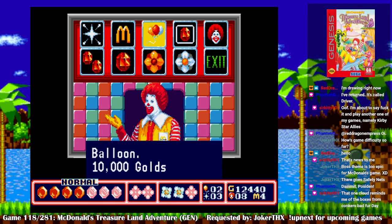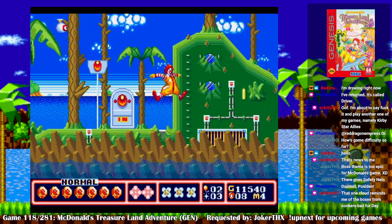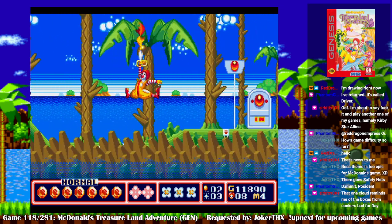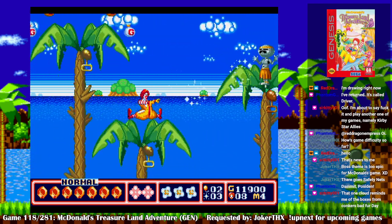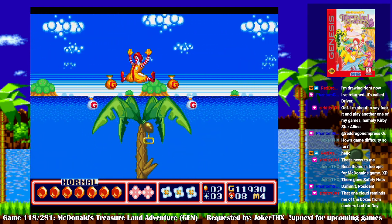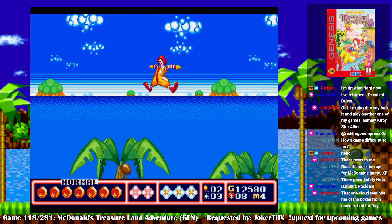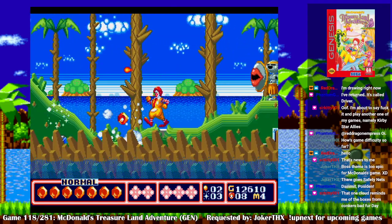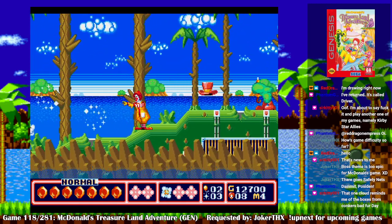How much do the balloons cost? Oh, 10,000! Forget it, I'm just gonna get gems. Oh, you can climb on the trees and the coconuts themselves — that's cool. That's how you get up there. Oh yeah, land right on the only spot that's harmful out of all the places. That's my rotten luck, I guess.